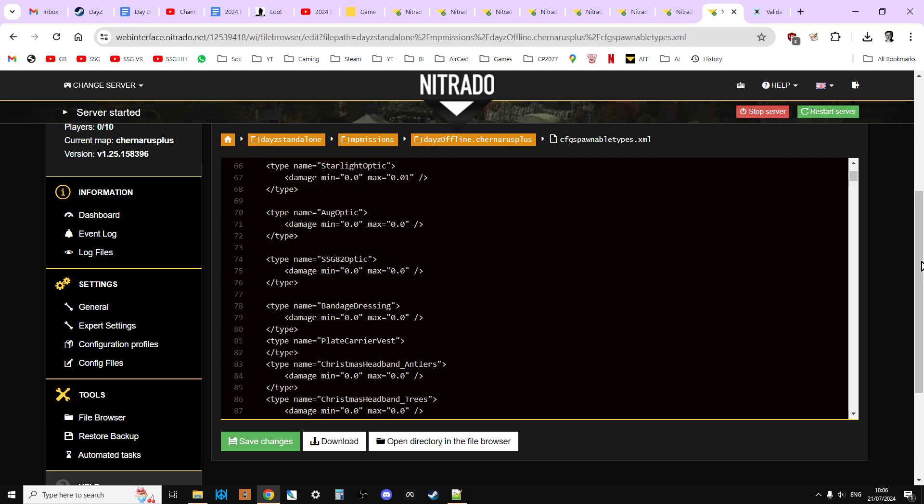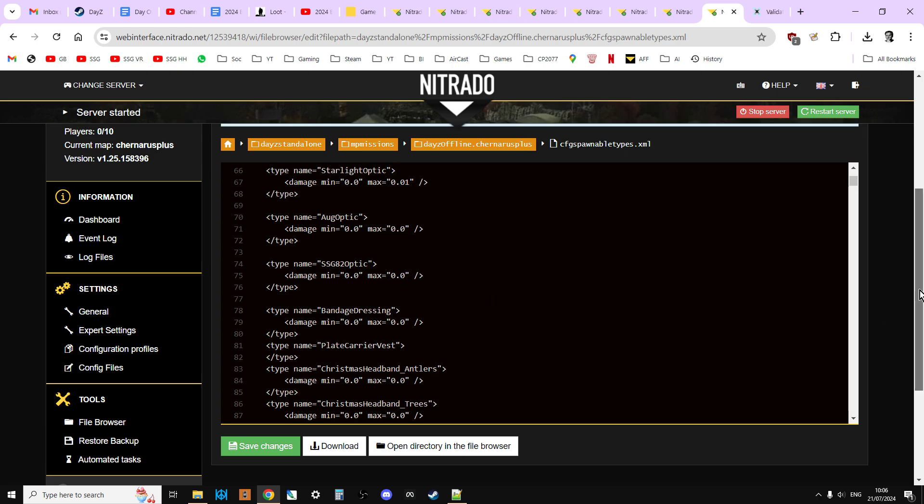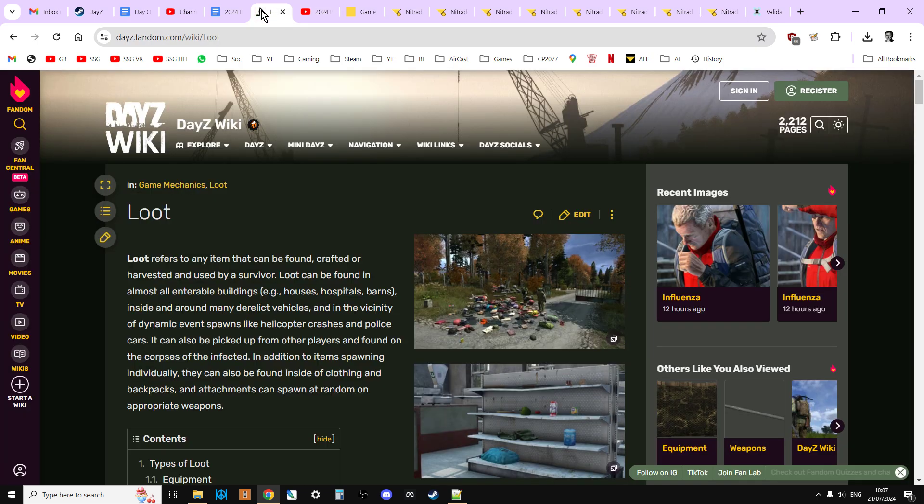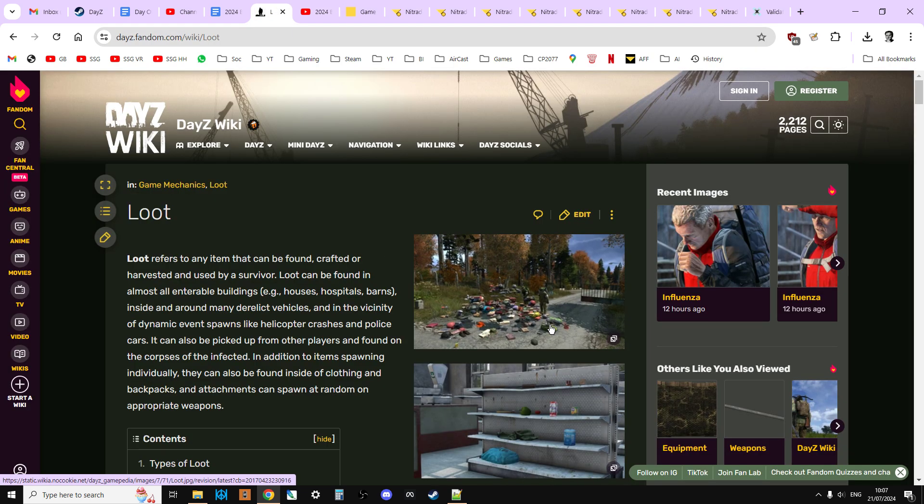Click Restart Server. What's going to happen is your server restarts and starts working with the new settings. Unfortunately, damaged loot that's already spawned on the server will still be there and will slowly disappear based on the lifetime set in types.xml. When it does get replaced, it'll be replaced by pristine items. How fast that happens depends on how busy your server is and whether you've changed the idle mode countdown so the server doesn't sleep immediately when the last player leaves. Eventually everything will start spawning in pristine. Hopefully you found this useful — like, subscribe, and I'll see you again soon.